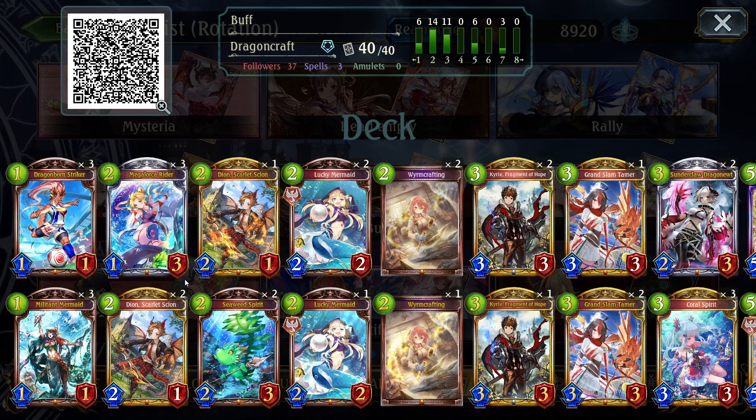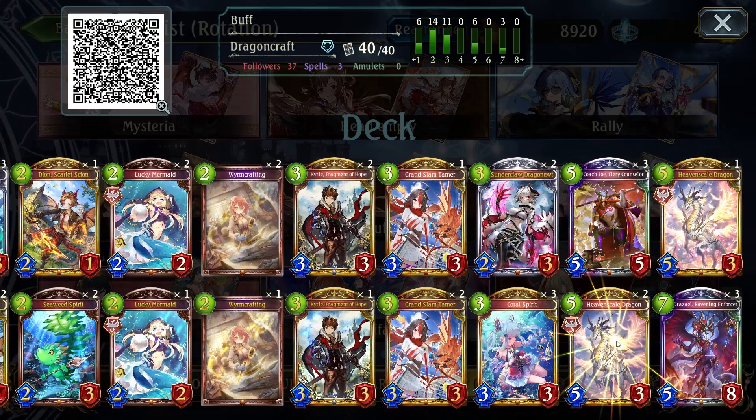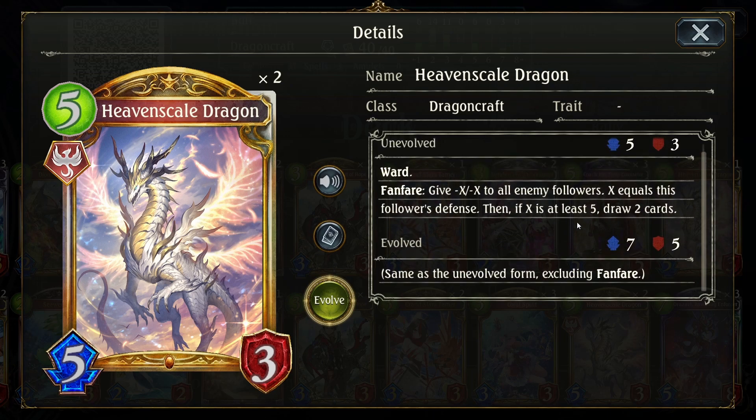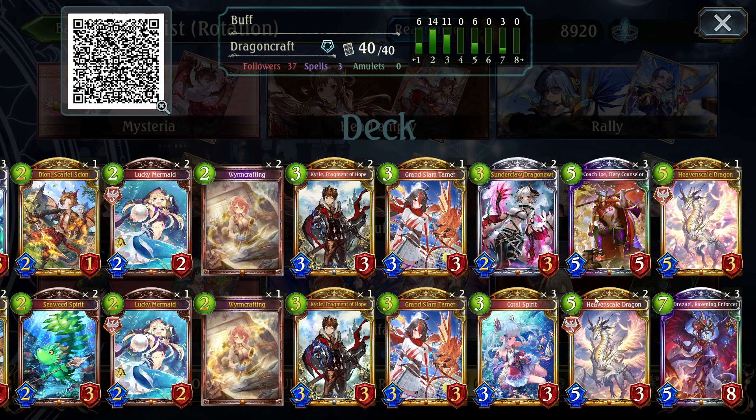This deck, I think, is really strong. Heaven Scale Dragon here is kind of an insane card. It's basically like a cheaper Drazael that potentially clears even stronger. And instead of healing, it draws two cards. This card is insane.